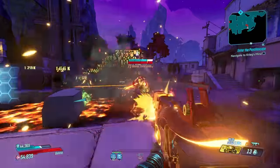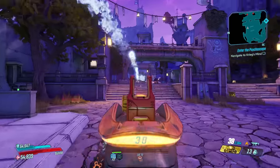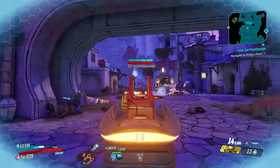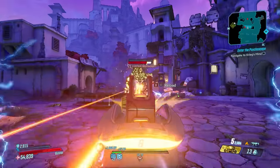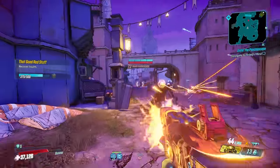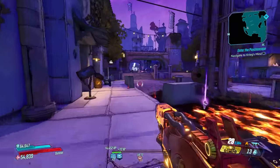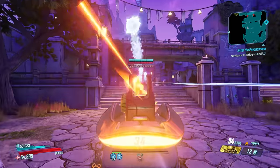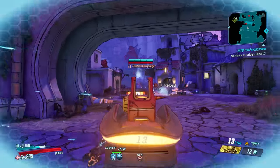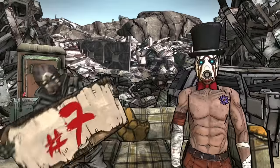At launch this gun was mid at best, but on December 17th 2020 they buffed the lava pool damage significantly, turning it into an absolute beast. The one slight problem is you can only get this gun once per character — it's tied to the Ember's challenges in the Handsome Jackpot DLC. On PC you can save-quit and set your game to read-only, or on console do a cloud save farm, but hopefully Gearbox adds a better option in Borderlands 4.